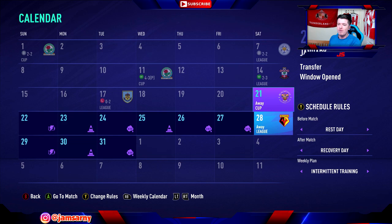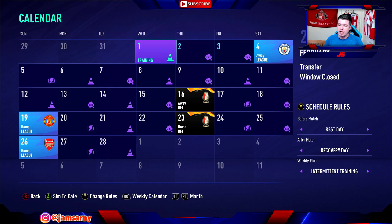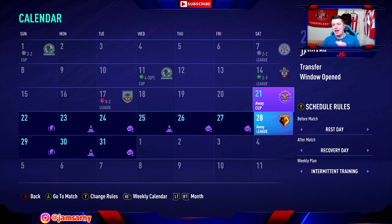Hi guys and welcome back to our FIFA 21 Sunderland Road to Glory career mode. In this episode we're going to be rounding off the month of January 2023. We'll quick sim the game against Blackpool in the FA Cup, then round off January by playing away from home in the league against Watford, and then head into February with a game away from home against Manchester City. The next episode also features two Europa League games and league games against Manchester United and Arsenal - a huge episode ahead.